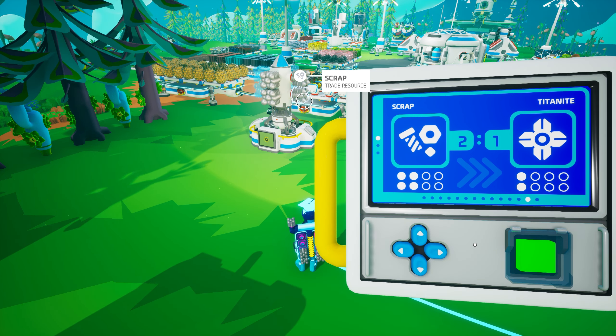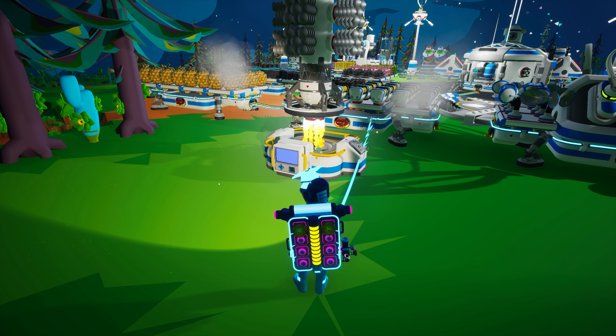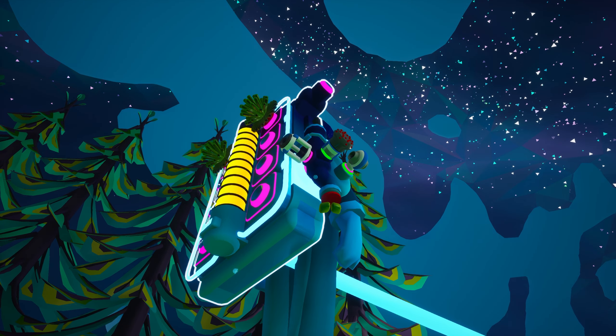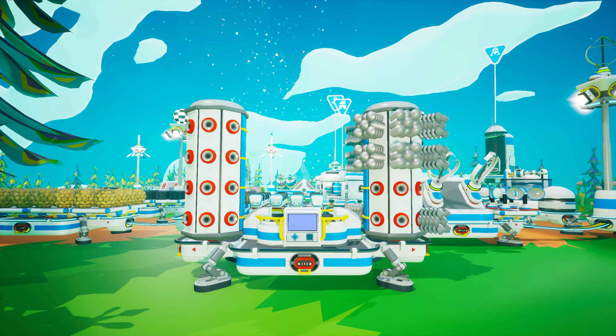Once you have attached a sufficient quantity of scrap to the trade platform's rocket, the big green button at the bottom right of the control panel will light up, indicating that you can launch the rocket to initiate the trade. Press the button once to open the translucent cover over it and a second time to launch. Each trade takes approximately 45 seconds. Where that rocket actually goes is anyone's guess. Once it returns, the scrap that was attached will be replaced by the resources you had selected at launch.